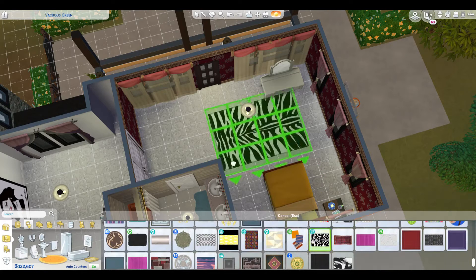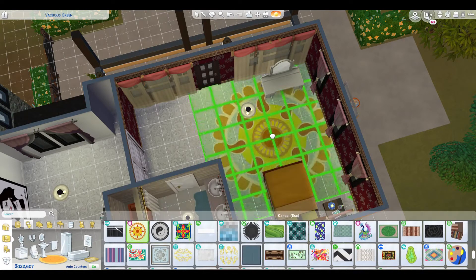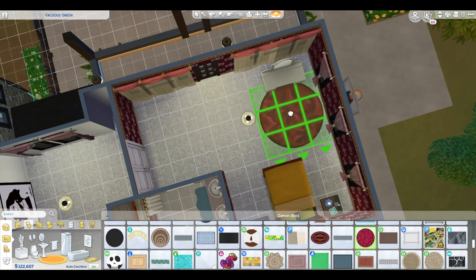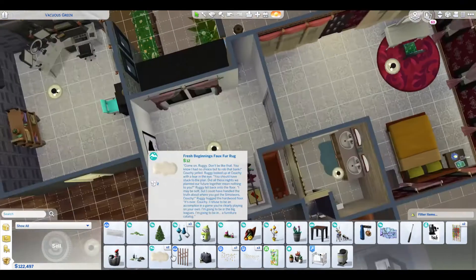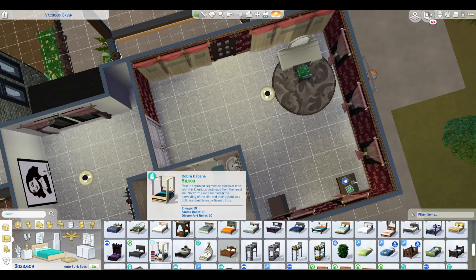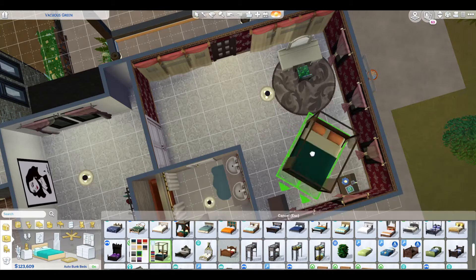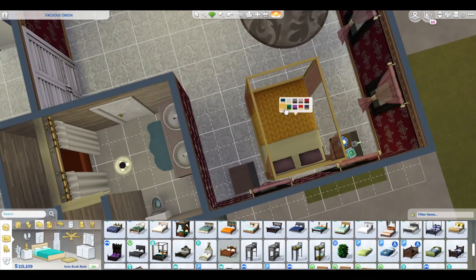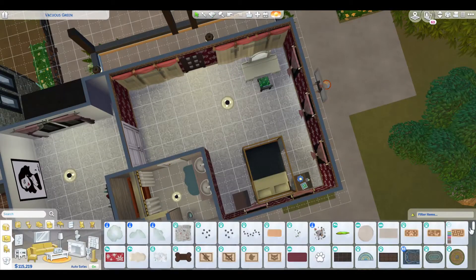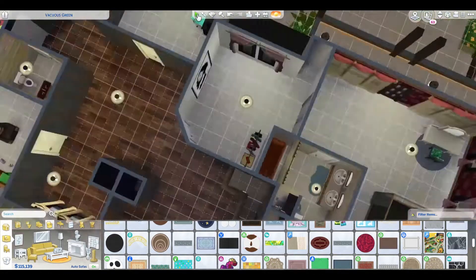Our room is this weird L-shape, which I didn't mind because their other room was kind of an L-shape too. With it already being carpeted it was figuring out how to accent things. I got them a new bed — I've always wanted to use this one for the longest time. I think that just looks really nice, very parental — just dark muted colors, very plain but elegant still.